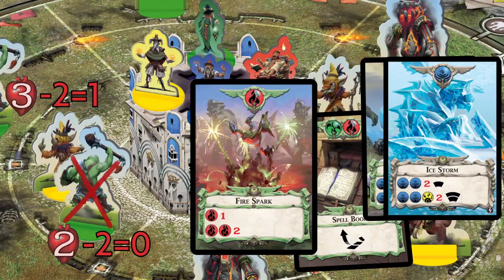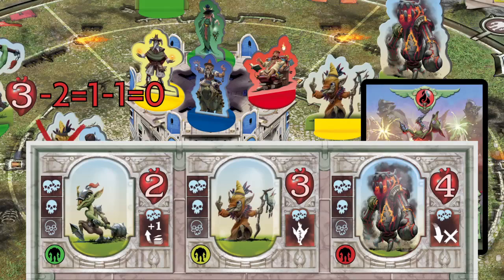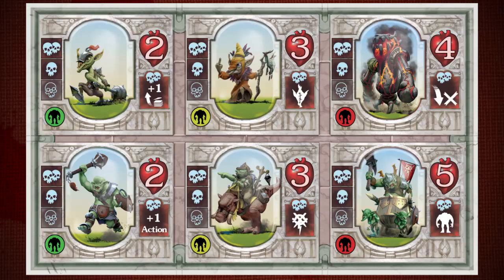Once a spell is cast, discard any used cards to your discard pile. To keep track of the numbers and types of Orcs you have squashed, the game includes a trophy board.